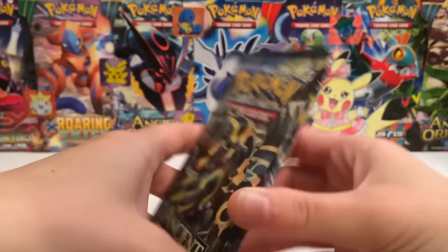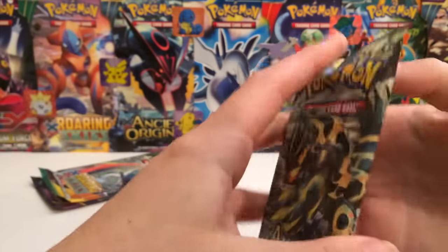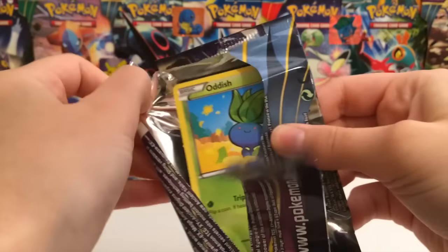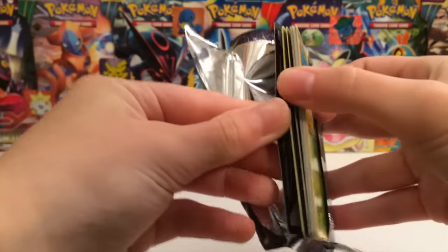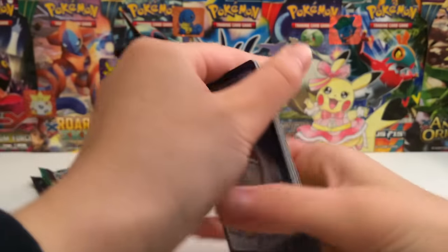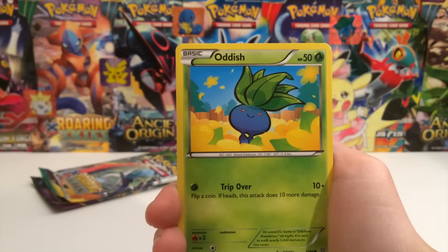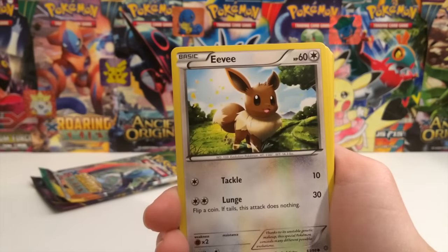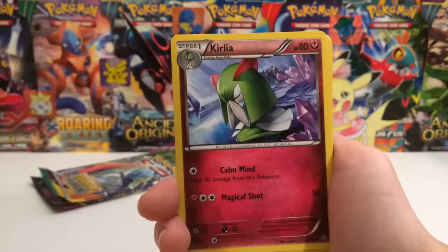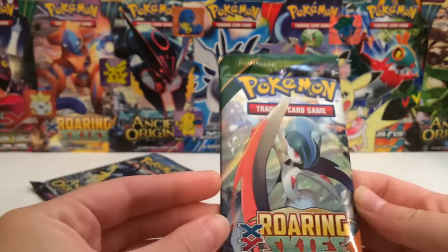You guys ready for your Ancient Origins sandwich? Next pack, for Ancient Origins the competitive pick is an Aeriodos, so if we pull an Aeriodos we get an extra point. So we have an Oddish, Eevee, Gloom, Rooper, Spinarak — almost, almost Aeriodos, not quite — and Matang, Curlia, Lucky Helmet, a Miel reverse, and a Volcarona Ancient Trait. Zero points — that's just depressing.